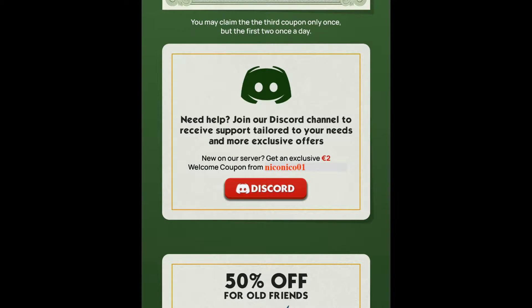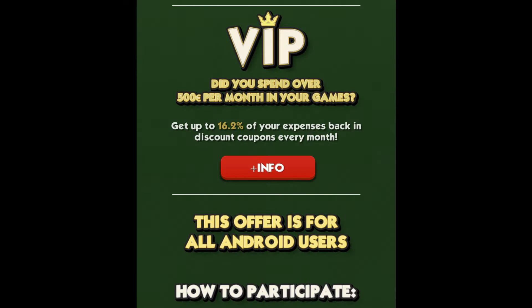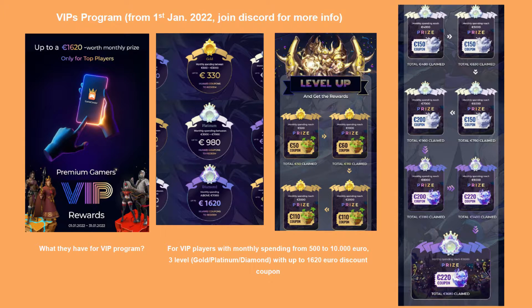You will also get a 2 euro welcome coupon when you join the official Huawei Discord channel. And there is a special coupon where you get 25 euros for payment over 50 euros if you've spent over 1,000 euros in the last 6 months. In the VIP program, when you spend over 500 euros you get over 60% money back in discount coupons every month. There are VIP program levels with 3 tiers depending on how much money you spend.